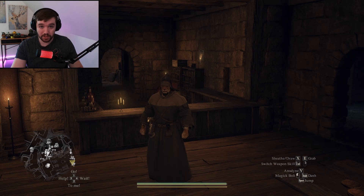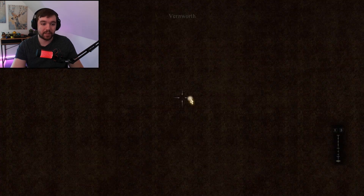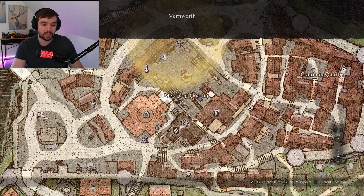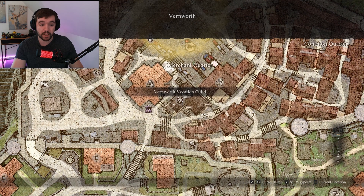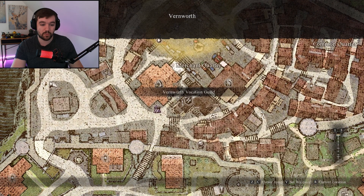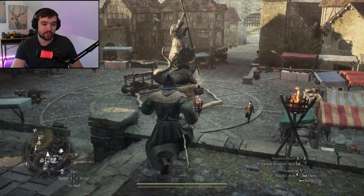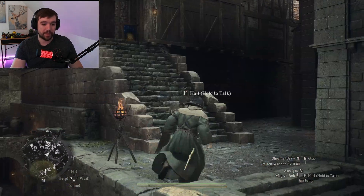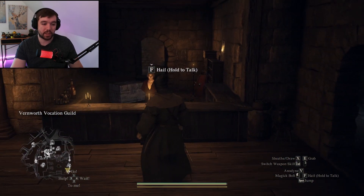So basically, how you change your vocation is quite easy. You go to Vernworth here. You can see there's an inn and also the Vernworth Vocation Guild — Shakira's Inn and the Vernworth Vocation Guild. Here you have the merchant quarter, and just below that you have the vocation guild.